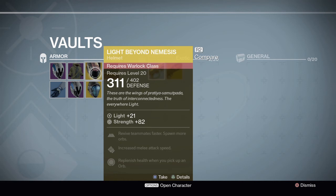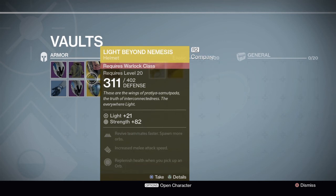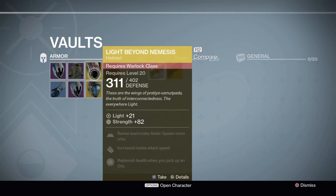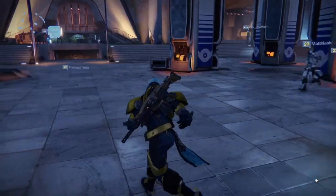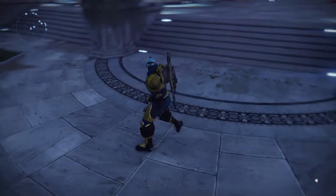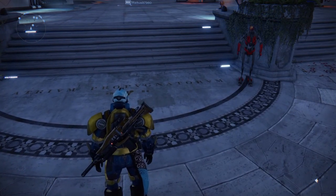Both helmets are pretty good. But as I mentioned with the Crest of Alpha Lupi, you can use Light Beyond Nemesis the same way — use Apotheosis Veil as your main helmet, but if your teammates are down in a strike or raid and you want to revive as soon as possible, just switch to Light Beyond Nemesis, revive them, then switch back. So yeah, that's pretty much it for this week. Hope you guys enjoyed — I might upload an Advanced Warfare video tonight so look out for that.